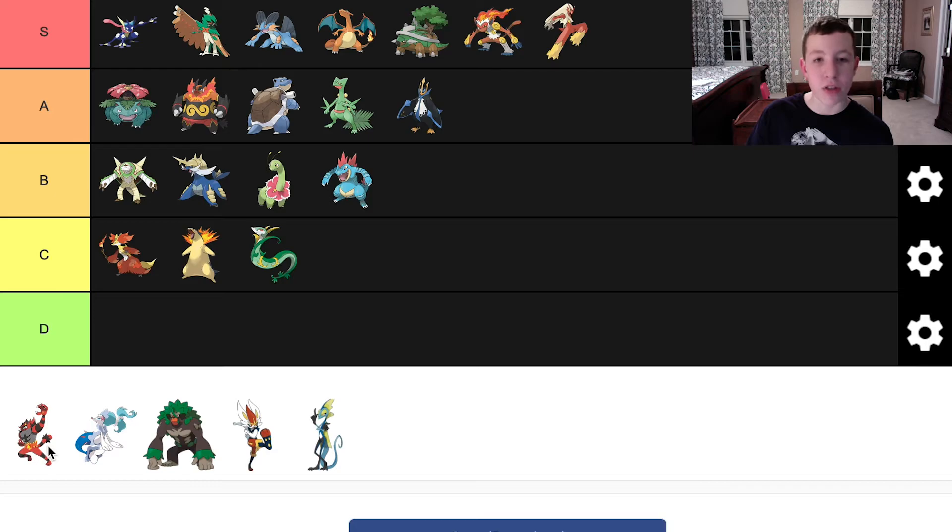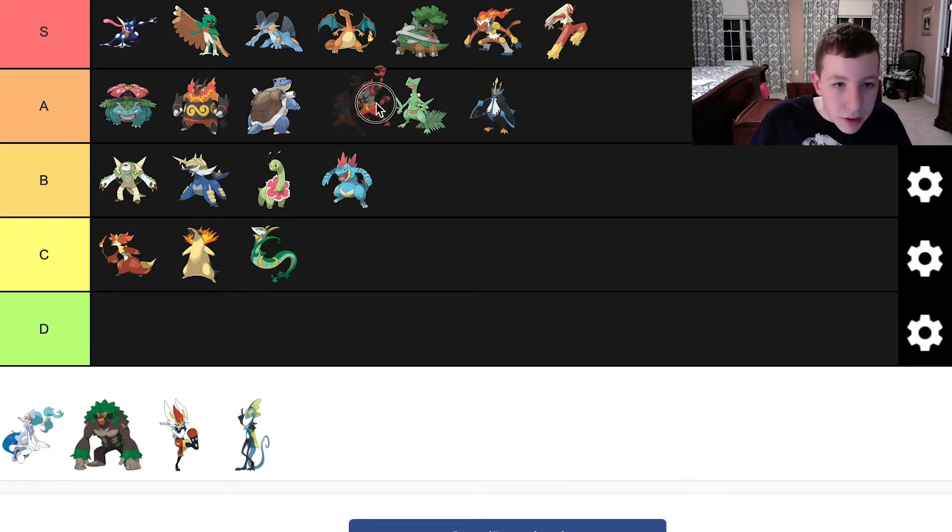Incineroar too I thought was really awesome — I have so many S tiers, just because the final forms are so well made. Incineroar was really cool — they even added it in Smash. I think we've only had Greninja, Charizard, and Incineroar in Smash. Overall I think Incineroar was really cool. I love the kind of boxer feel — I think it's really cool. I love how it's an evolution from Litten. I think it's definitely an A tier Pokemon.